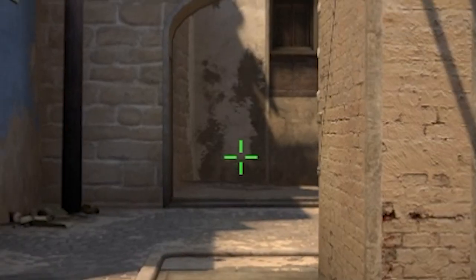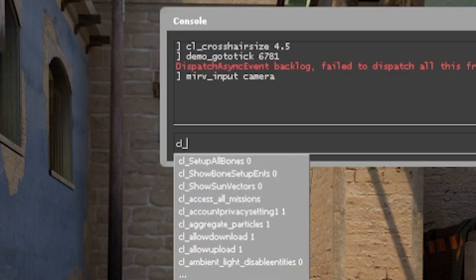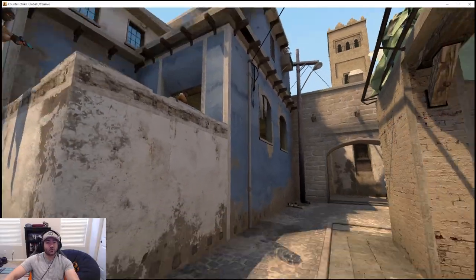So now we want to set the cam path, but we have this giant crosshair in our way. We could do cl_draw_hud 0, but then that'll get rid of the kill feed. And say you want the kill feed in your movie — what we'll do is cl_crosshair_size 0. So now we have the HUD and all that stuff, but no crosshair.